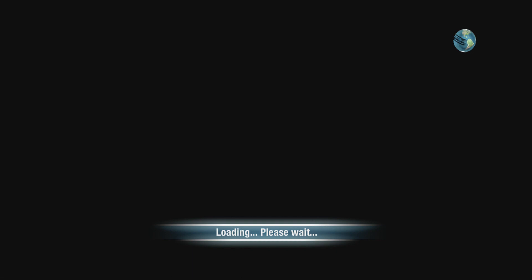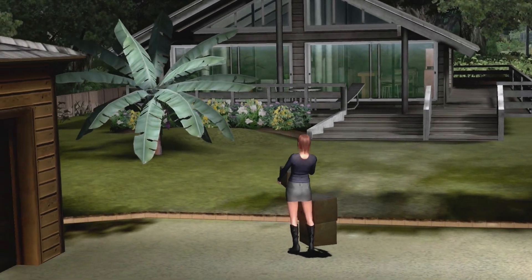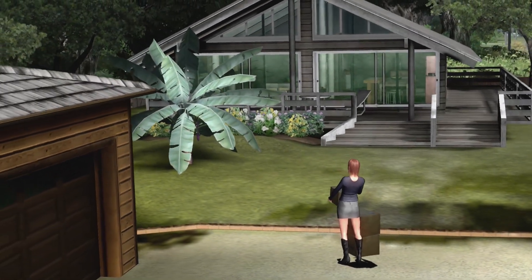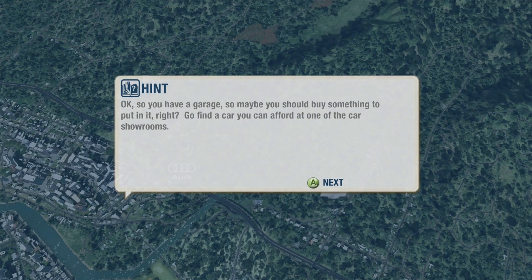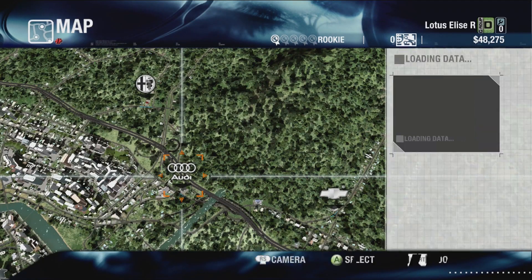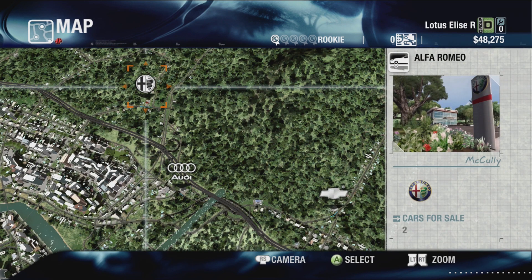We've got a choice of a few houses. I was never really keen on the Alamona flats, so we'll go for the Ka-A-U-Manu house. So, that's all settled. We've got £48,000 now to go and buy a car. Rob and Roger have got all our belongings dropped off. So, you have a garage - maybe you should buy something. There are a few showrooms we can choose from.